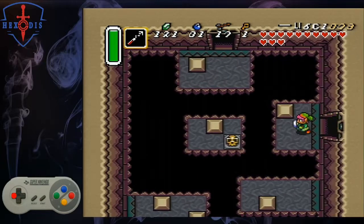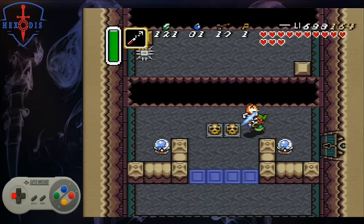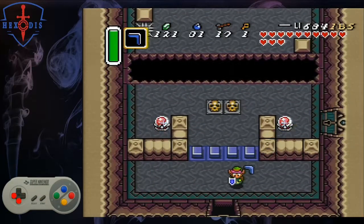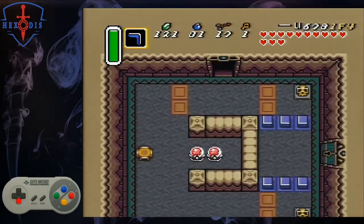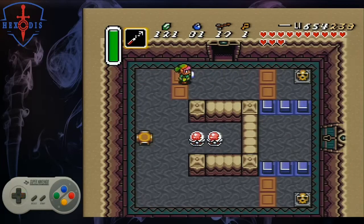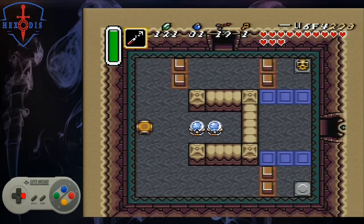Switch to your hookshot and go through the left door. Hook down three times to get to the bottom of the room, hit the switch, and get out your boomerang. Throw it right and walk down. In this room, line up between the two pegs, throw your boomerang down, and immediately switch to your hookshot and hook to the right pot. This is a little tight timing-wise, but doable with practice. Hook to the bottom pot, pick it up, and throw the pot as you walk up.